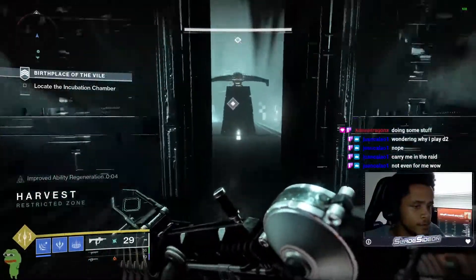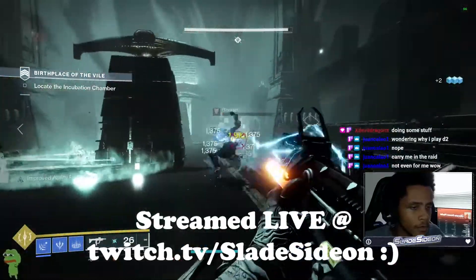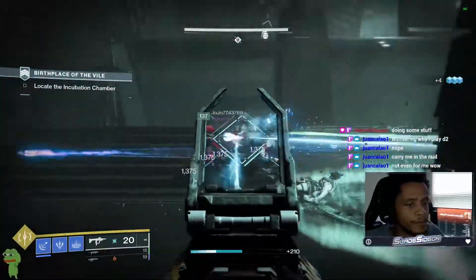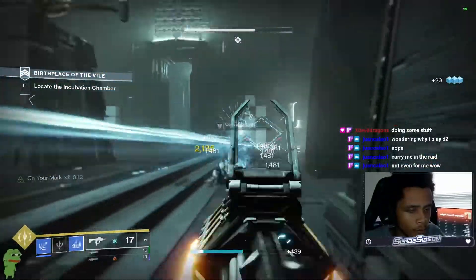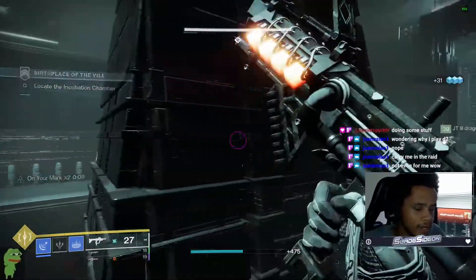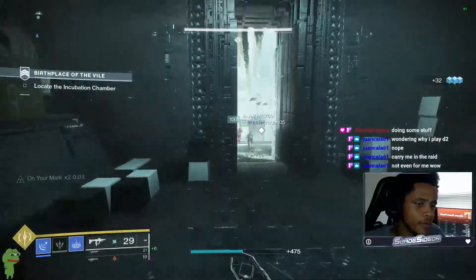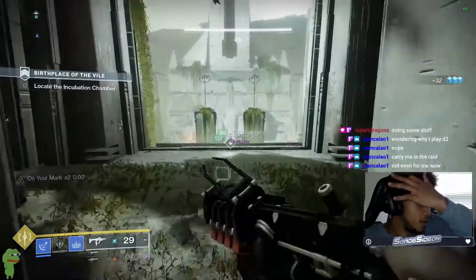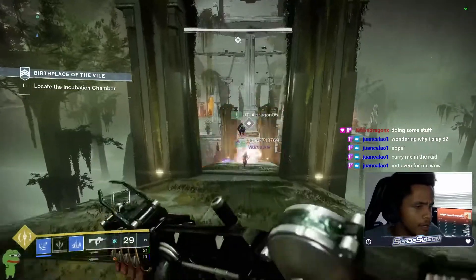I'm going to talk about this build. This is a build centered around Stasis, not Solar. I say that because Classy Restoration isn't going to be here for long, and the Solar subclass still has a lot of healing to it so it's still going to be good — but this is a different option if you don't feel like running Solar all the time, or if they do something to Stasis later on. I thought it was a fun build so I'm going to show it to you guys.